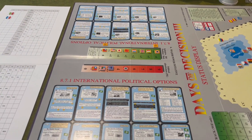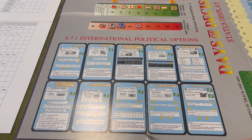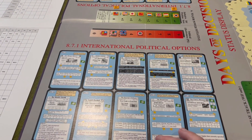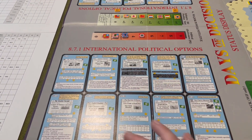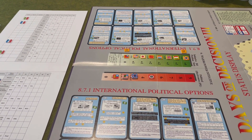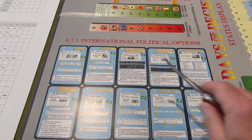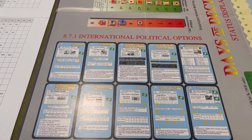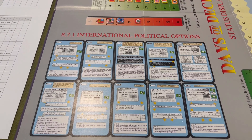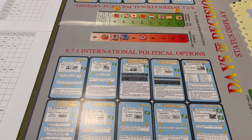Here's the other half of the status display. On both sides we have these blue card-looking things, which are the international political options — the IPOs. There are 20 of them, although with the BGG update there are 21 international political options. These are the generic options available to all of the major powers to play, and we'll get into these in the course of the game.